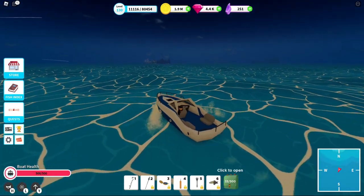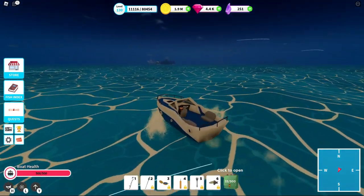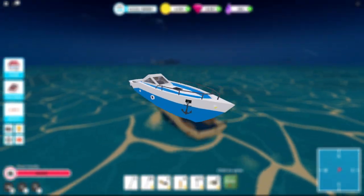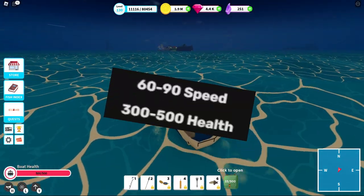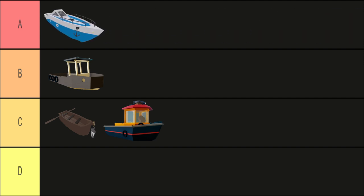Next up we have everyone's favorite early game workhorse, Speedboat 2. This is the boat to get if you are new to the game, boasting good speed and health while still being on the cheap side. A tier.